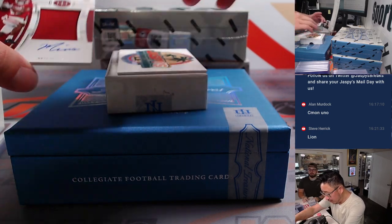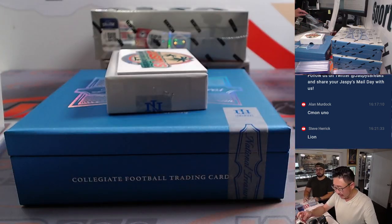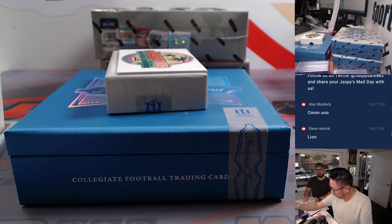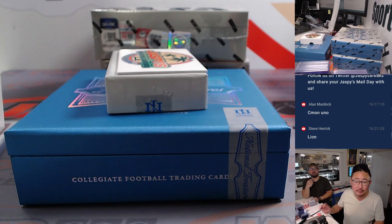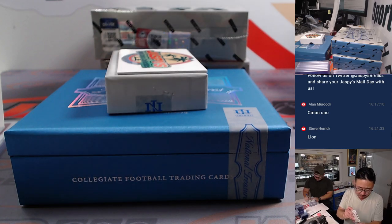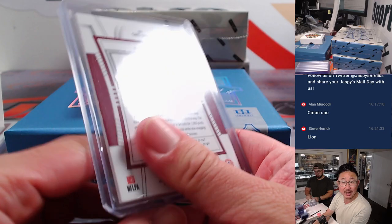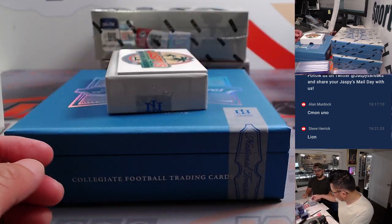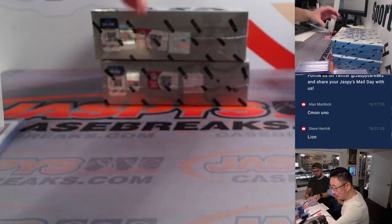And we're going to end box two with a nice Marvin Mims, 53 out of 99. He is with the Denver Broncos — that will be for Steve. Two boxes down, two more to go. That's cool stuff.